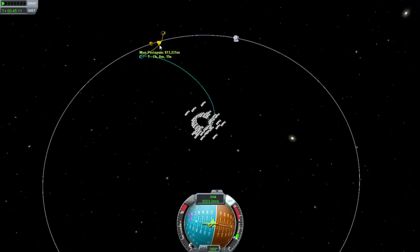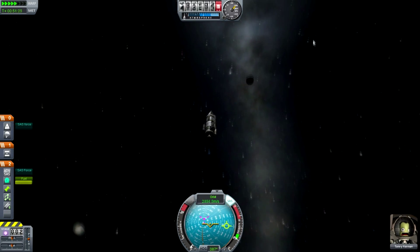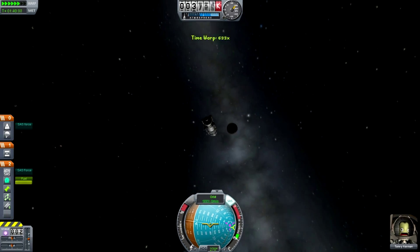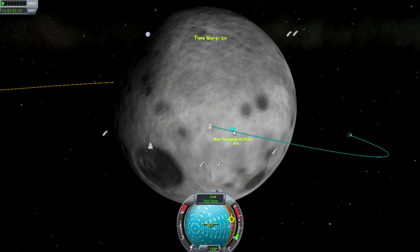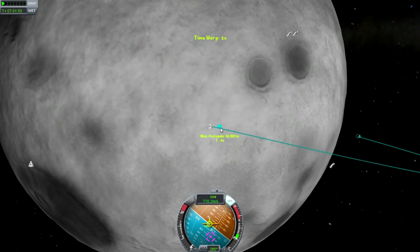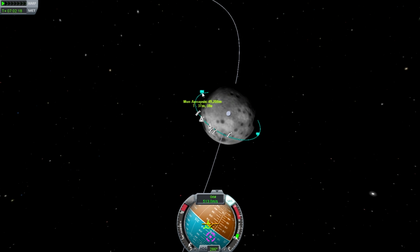We want to lower this down — 100k maybe? Less than that. We've got plenty of control over this, so that should do. Okay, speed up. And there's the moon. There's Kerbin — whatever. As soon as we hit the periapsis here, we're going to fire in the opposite way, which is called the retrograde, to make the orbit circular like that.